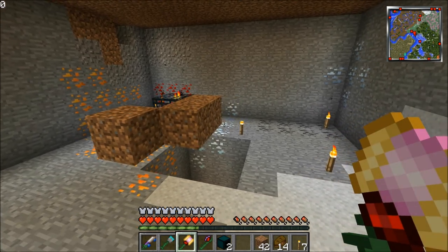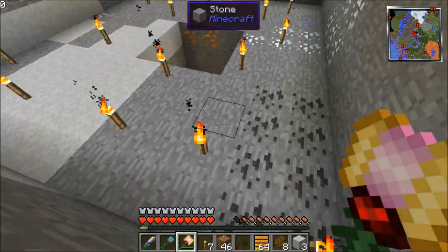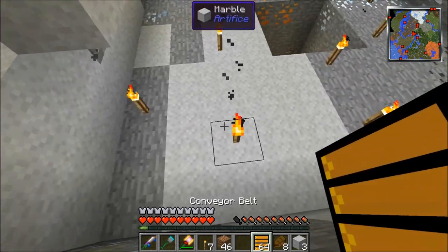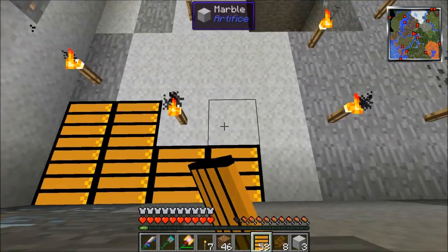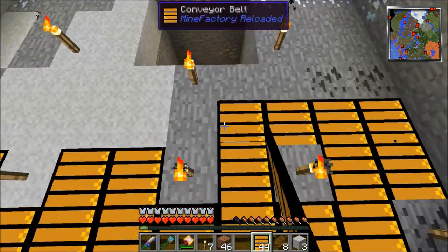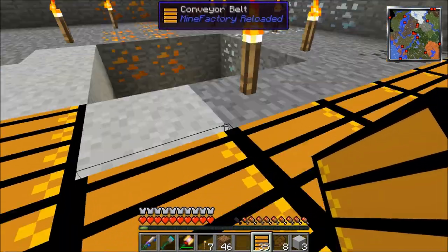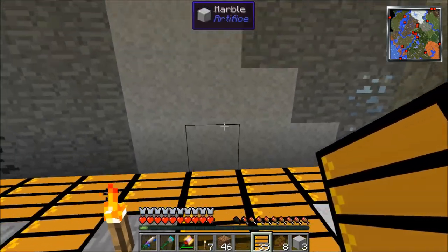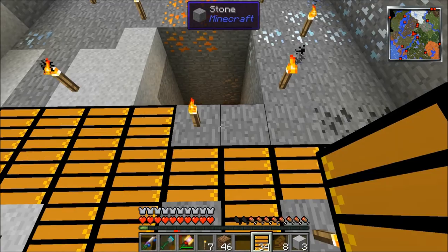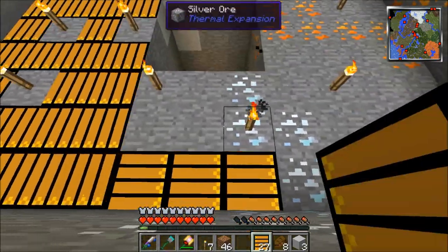Oh boy, I almost died so many times. Look how many torches there are. I had to dig one level down because the witches didn't have room to get under these cages, and when I did, man, those witches started coming for me. So we're going to do everything that's not a torch right now and do the torches last. What we want to do is push them towards the middle — thusly. See, it just slowly moves you forward. Okay, easy peasy.